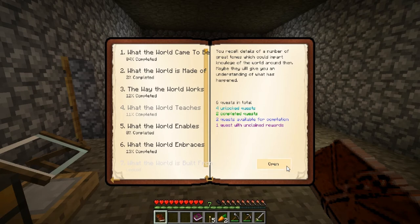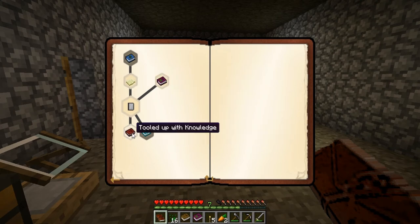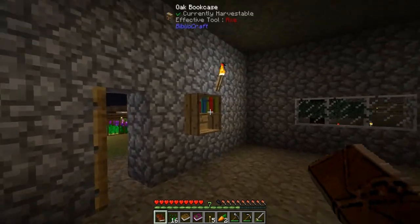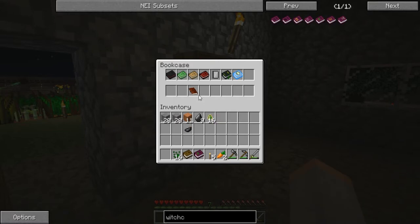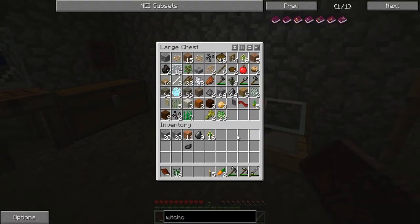And that one was in this one, I think? Yes. And that gives us the essence of nature, a book, and 16 experience drops. So that's pretty cool. Tooled up knowledge. Okay, the mighty smell tree. That's the one that we were having problems getting. I don't know if I can put this book in here. I can't. The smell tree. Oh, I had books. I have 16 of them. And you guys are probably like, Heather, you've got books right there. Oh goodness gracious.